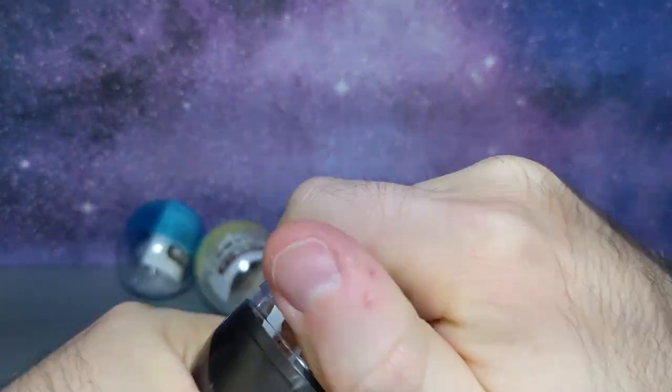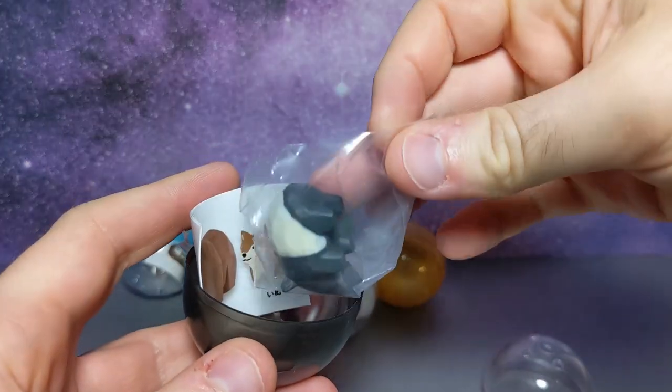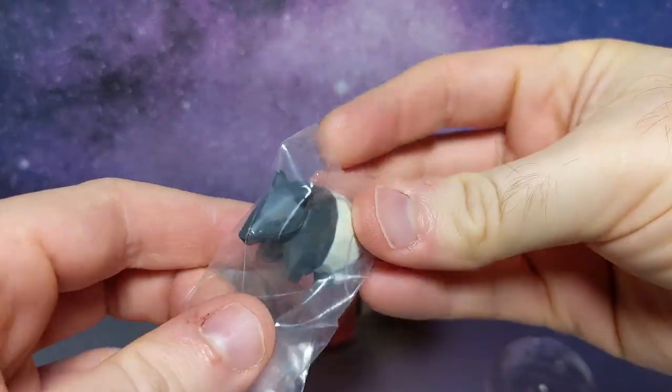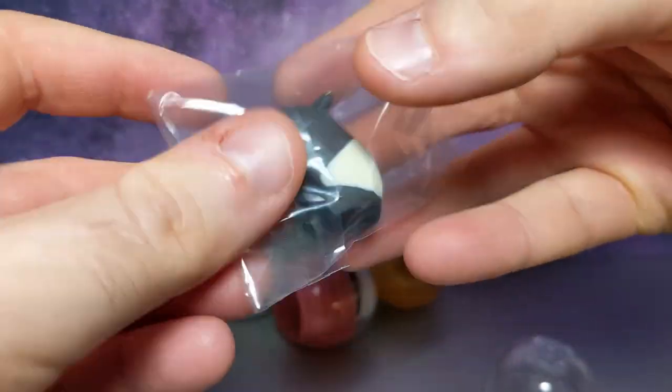Let's take a look inside. All right, very sturdy too. First of all — oh, the tapir! Oh, I love this so much. These little wood carved animals are so freaking cute.